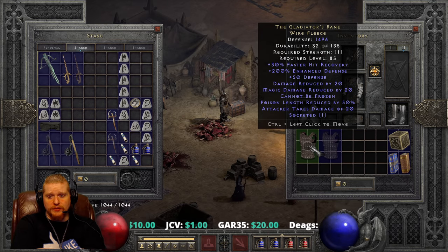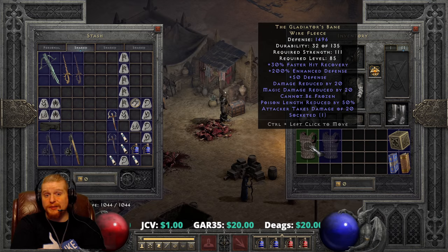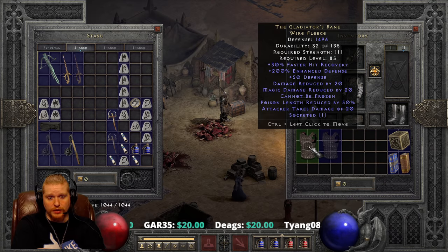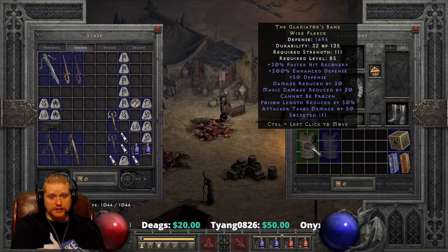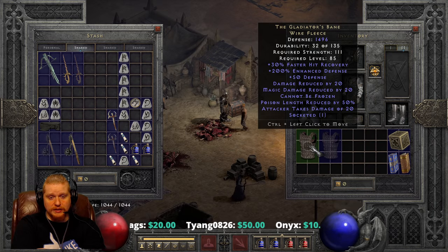We have 30% Faster Hit Recovery, which is always nice to have on armor especially for mercenaries, because mercenaries have absolutely garbage Faster Hit Recovery breakpoints. We have 200% Enhanced Defense, which varies between 150 to 200%, so there will be a bit of a variable on the defense on this plate.